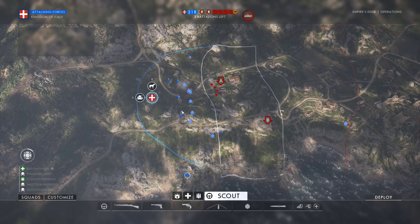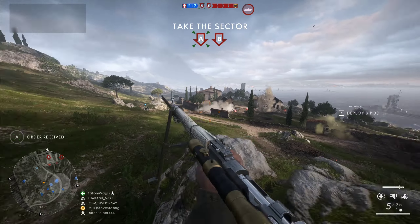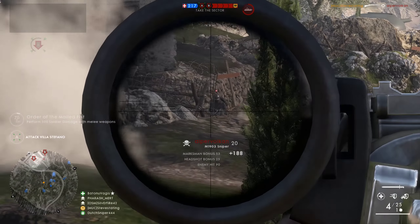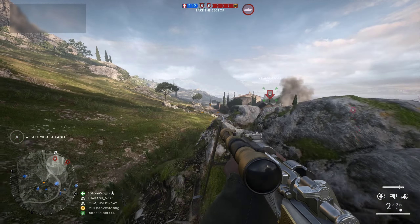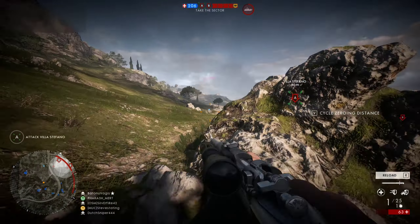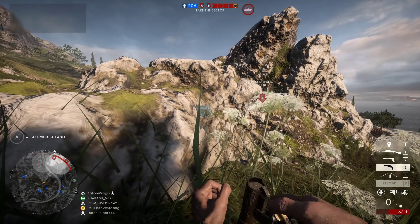What's going on guys, it's Devastating. Thanks for tuning in today and welcome to a new video. Today we're gonna dish out some headshots with the M1903 Springfield, one of my favorite sniper rifles in this game. The map is gonna be Empire's Edge on Breakthrough as the attackers — a quite decent map to snipe.